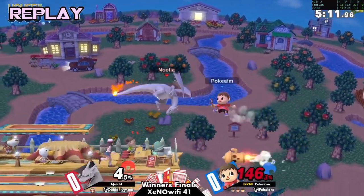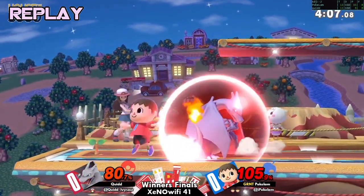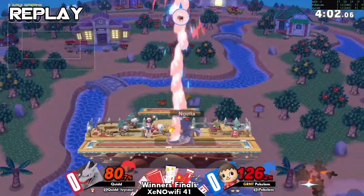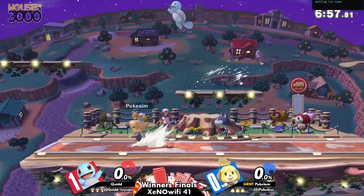He's a big boy — a big damage sponge. And it's just the fact that Ivysaur's Razor Leaf does so well versus... actually we are seeing the swap. PokéLamb going Isabelle. I don't know — she might do better. She's weird.